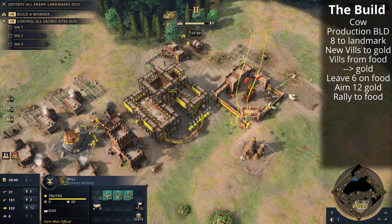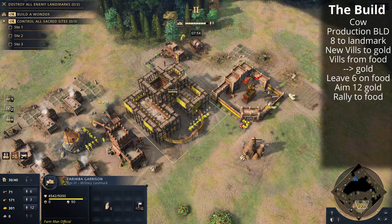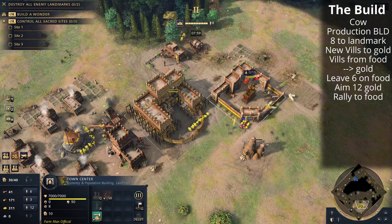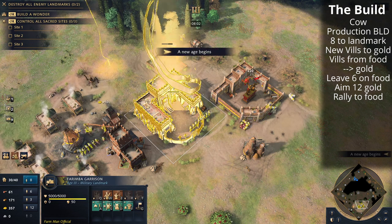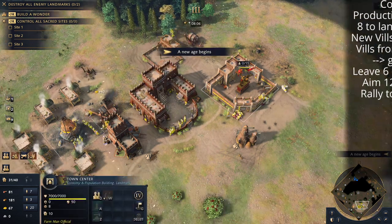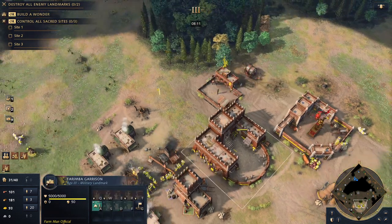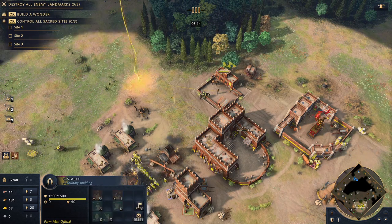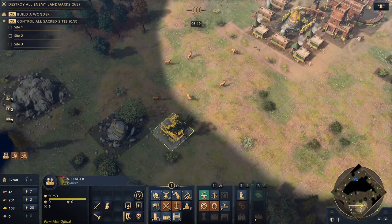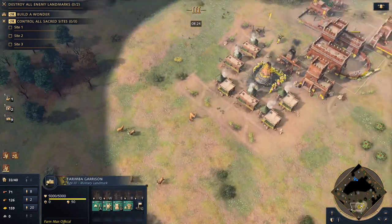Once you hit 12 on gold, all new villagers go to food. We've queued up cavalry just to buy some time if needed. We're going to queue up another cow as well, and villagers on the landmark go to gold. We want 20 villagers on gold in total. We hit castle age by eight minutes, and already queued up another cavalry unit. We're going to get the Donso out from the Furimba Garrison.